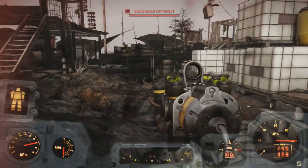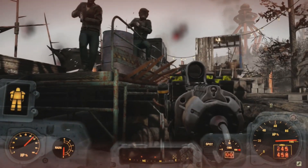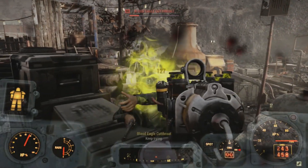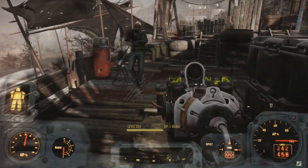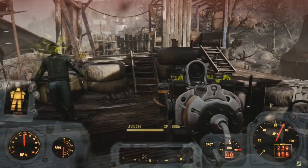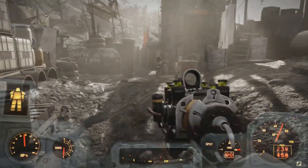Fun fact: the name "Blood Eagle" refers to a very old Norse torture method where they would pull the lungs out through the back to look like a pair of wings. That doesn't have anything to do with what we're talking about today, but I thought I'd put that mental image in your head. Since we are talking about Fallout 76 and the plasma gun, here are some other factions that use it in the Appalachian Wasteland.